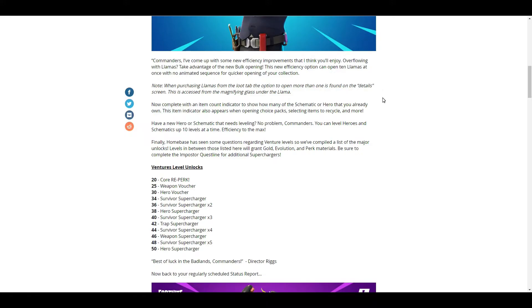I don't really purchase bulk llamas — I do one at a time — but from all the mini llamas and event llamas that I have, this can be very helpful. Now complete with an item count indicator to show how many of the schematic or heroes you already own. This item indicator also appears when opening choice packs, selecting items to recycle, and more. This is a quality of life update that I approve of.